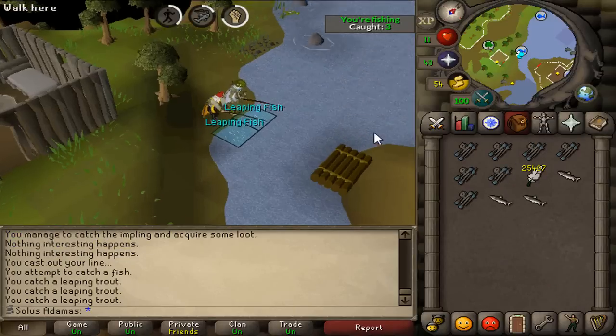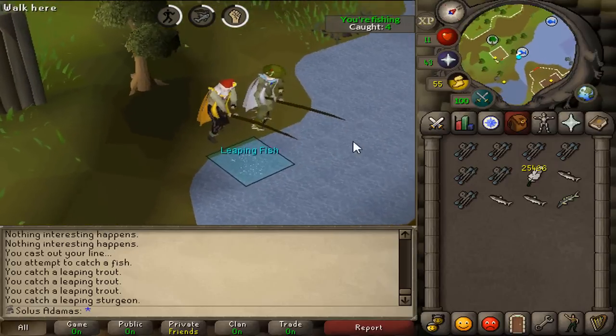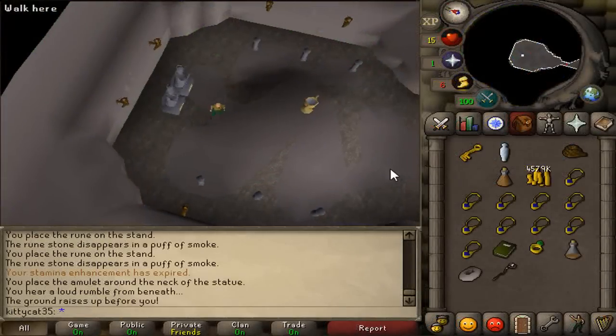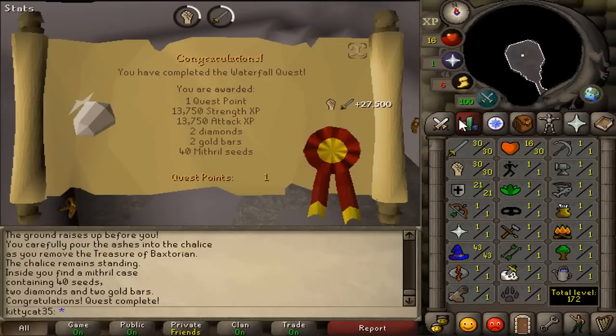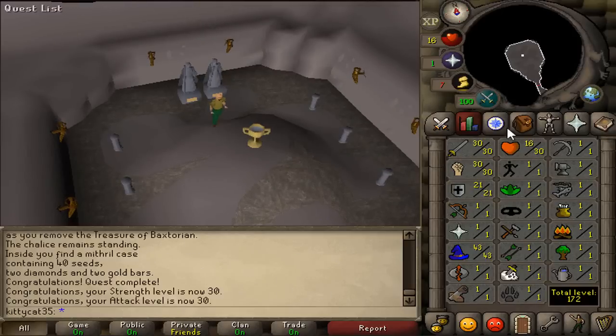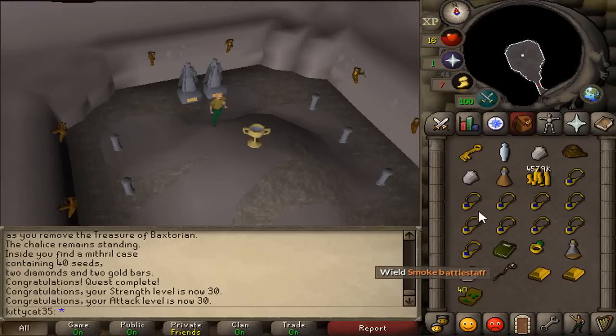You will need 48 fishing and 15 strength to begin barbarian fishing. The 48 fishing is simple enough to achieve, but achieving 15 strength without hit points experience is slightly more difficult. If you're planning on training attack with your 10 HP iron men, or would like to go for the ancient spell book eventually, you could do the Waterfall Quest and you'll immediately be kicked up to 30 strength. And with 48 fishing as well, you're ready to catch leaping trout.